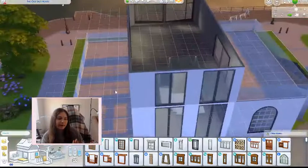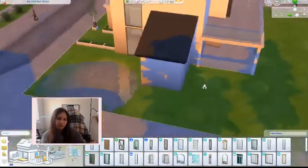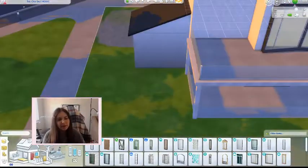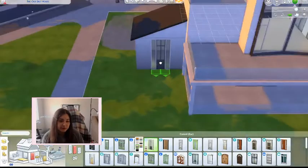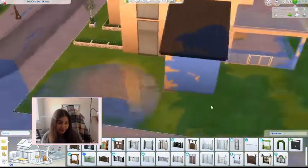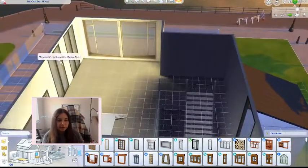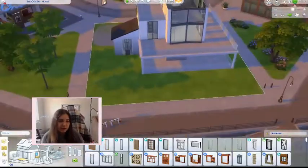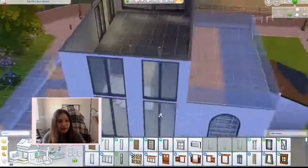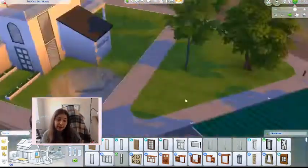I love doing the two-story windows with full windows on the first and second floor — it looks so cool. On the first floor there are a few things: bathrooms with all the stalls, and a kitchen in that little spot off the side with the Eco Lifestyle door on it.